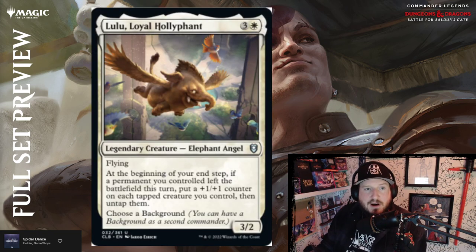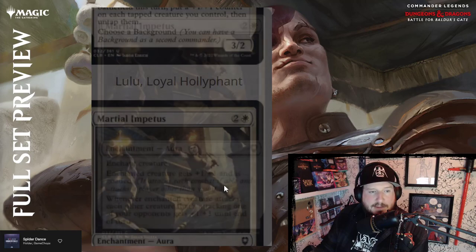Lulu, Loyal Hollyphant — look how adorable this is! Lulu costs three and a white for a 3/2 legendary elephant angel with flying. At the beginning of your end step, if a permanent you control left the battlefield this turn, put a +1/+1 counter on each tapped creature you control, then untap them. That's pretty good. You can also choose a background, so you can attach a background to your oliphant. Absolutely adorable.